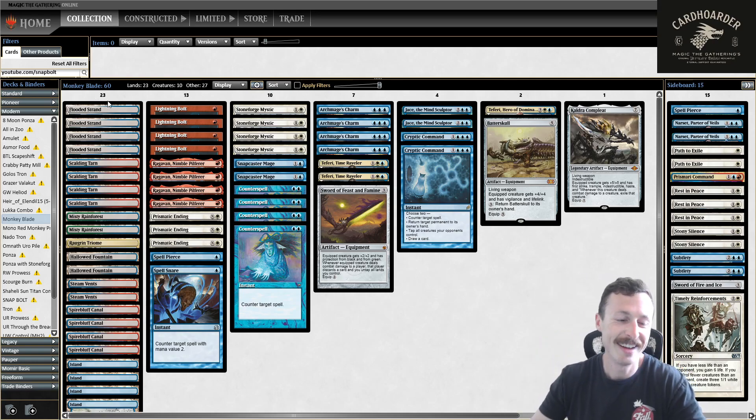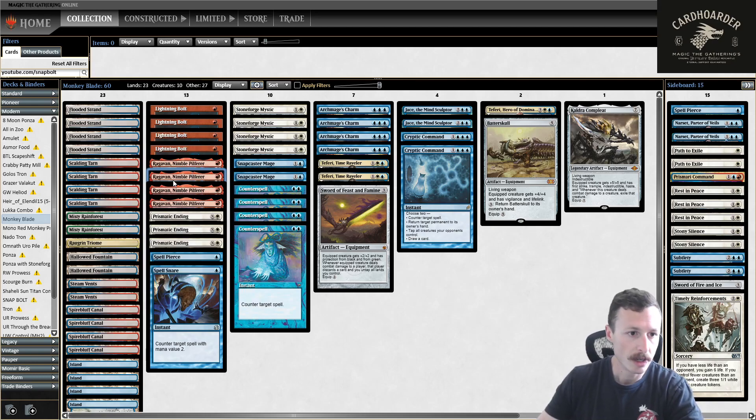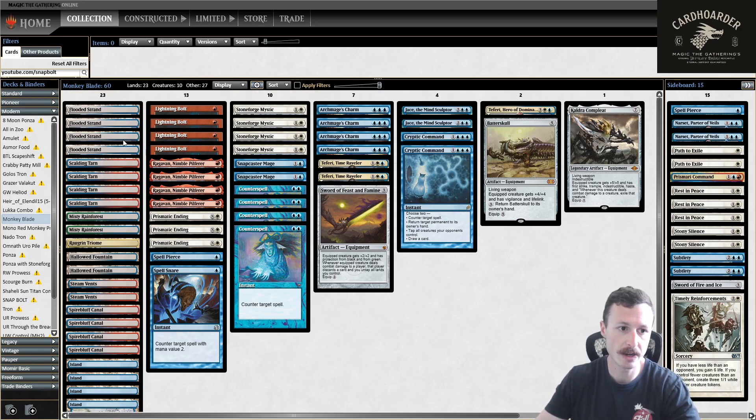Okay, got him his treat. So again, we're basically a blue controlling deck and a Stoneforge Mystic deck. We have Sword of Feast and Famine, Batterskull, and Kaldra Compleat, and our creatures that can wear the equipment are Stoneforge Mystic itself, Snapcaster Mage, and Ragavan. We only have 10 creatures. Every single one of our 23 lands produces blue mana, so there's no way to have two mana and not be able to cast Counterspell. The downside is we sometimes have to fetch-shock to cast Ragavan.